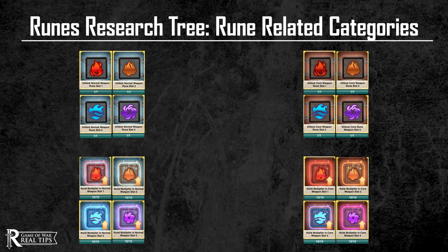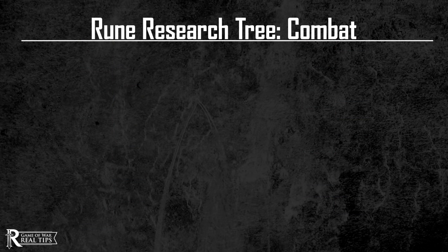There are four main rune-related categories that you need to pay attention to. The 'unlock normal weapon rune slot' and 'unlock core weapon rune slot' categories are required to literally unlock rune slots 1–4 for your normal and core gear. The 'rune multiplier in normal weapon slot' and 'rune multiplier in core weapon slot' are required to massively boost the stats of your runes via high multipliers.